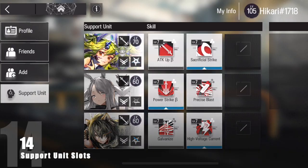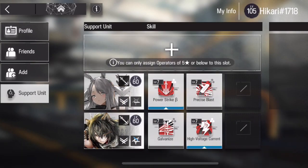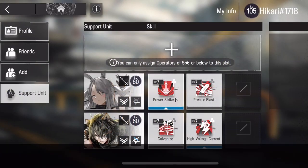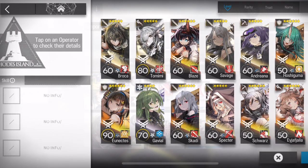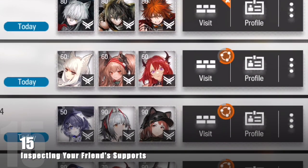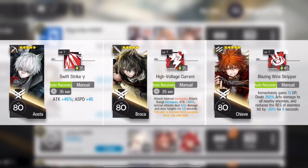On your support unit slots, the first spot can only be a 5-star or lower, but you can also leave any slot open and put operators on just one or two of them, not necessarily the first one. You can also view your friend's supports more closely if you go to friends and then tap on their operators, but for some reason you cannot check their potentials.